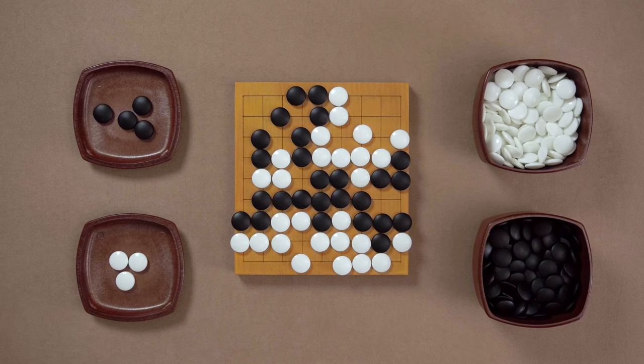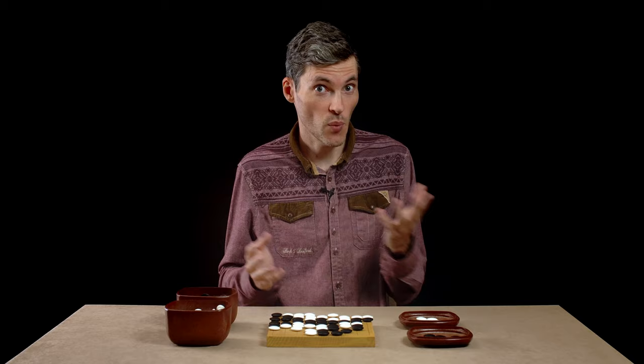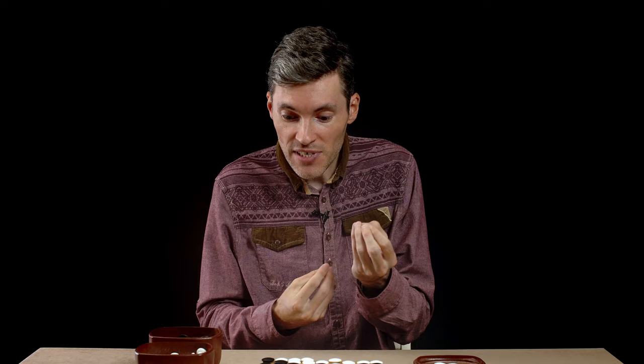It means that once Black captures this stone, if White captures the stone back right away, this will repeat the same position — so White can't do this. But what if White really wants to capture the stone back? White needs to create a diversion. White can play a move somewhere else on the board that will threaten something, that will tempt Black to respond there. Then once an exchange has been played, the position is now changed, and White can go back and capture the stone.